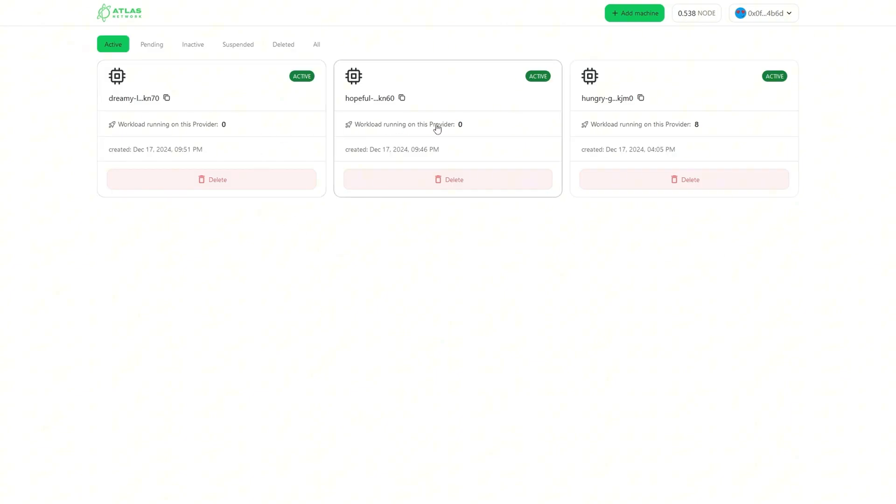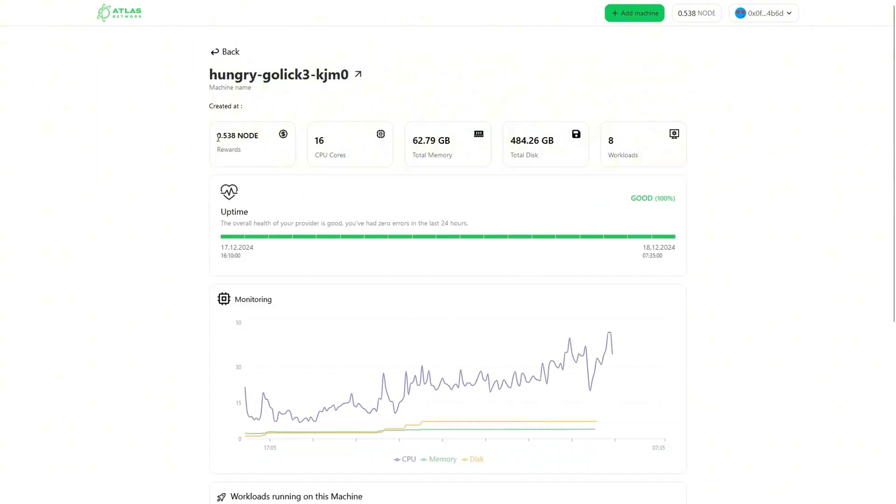As you can see here, I've already onboarded three computes. These two I did just this morning, that's why the workload looks zero. On the right side, you see one that I onboarded yesterday. Surprisingly, I already have eight nodes that are running on this computer. When I click on this, you can see I have a 16 CPU core, 62 GB of RAM, about 500 GB disk space, and I currently have eight nodes running on it. The uptime is 100%, which means my node is up and running.